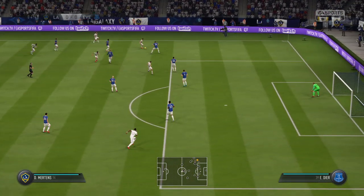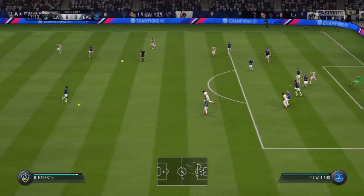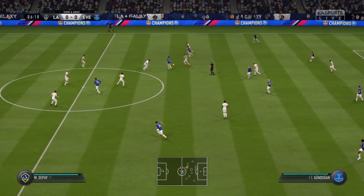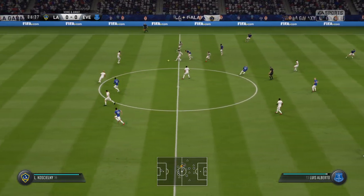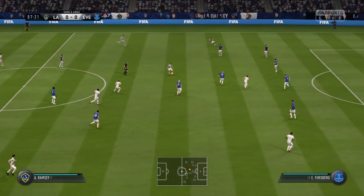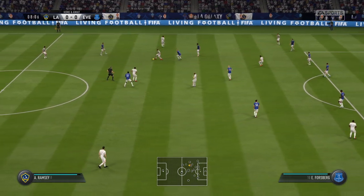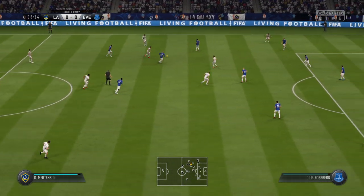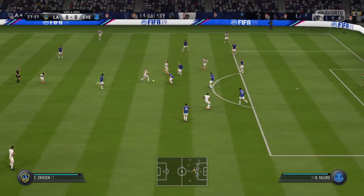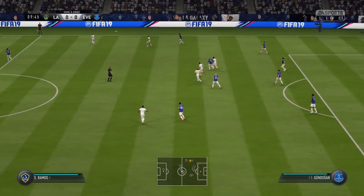Ramsey. Mertens. Cross aimed for Alexandre Lacazette. Oh, that's good defending. Sergio Ramos able to cut it out. Sergio Ramos rushing it here, moving from one side to the other, just making sure that each pass is successful. When they see the chance for a forward pass, they'll flick a switch.